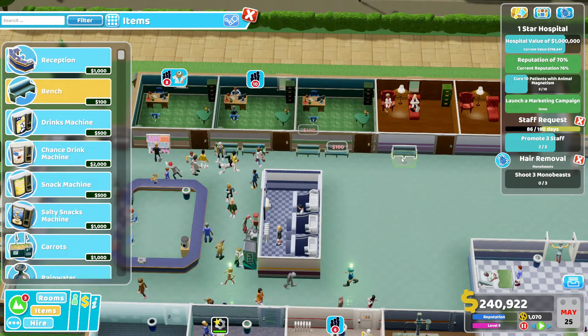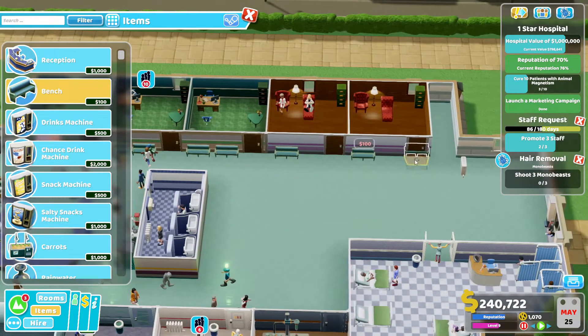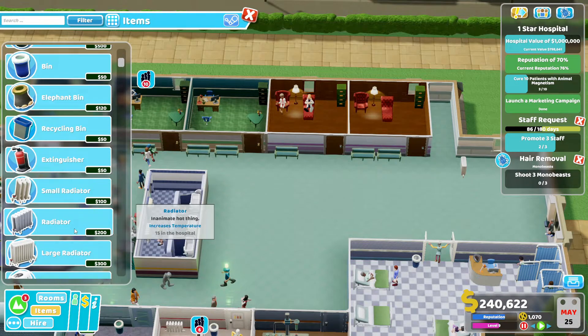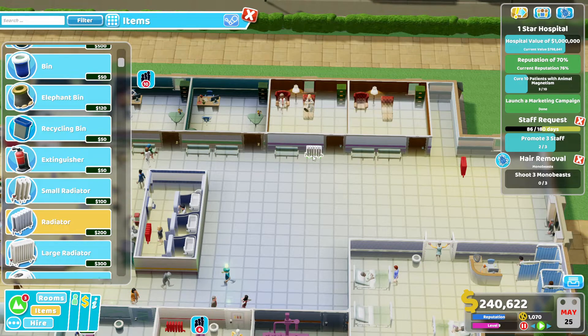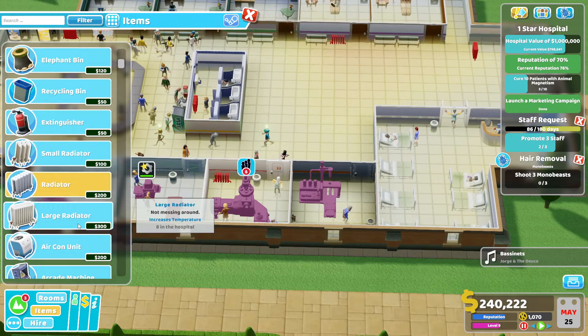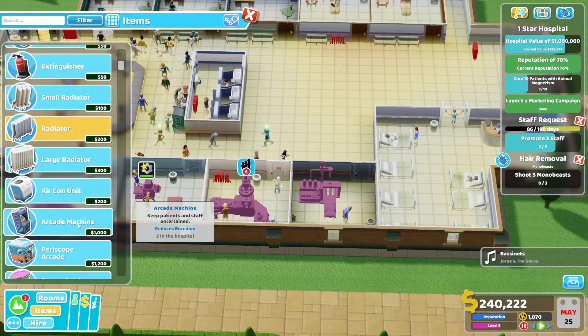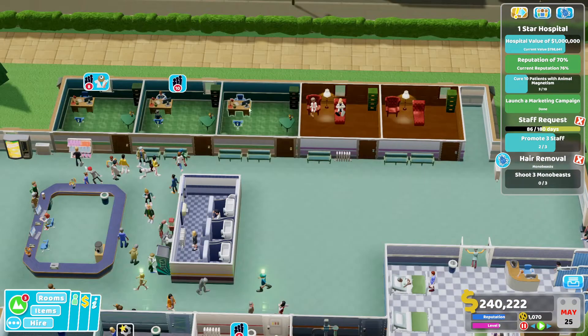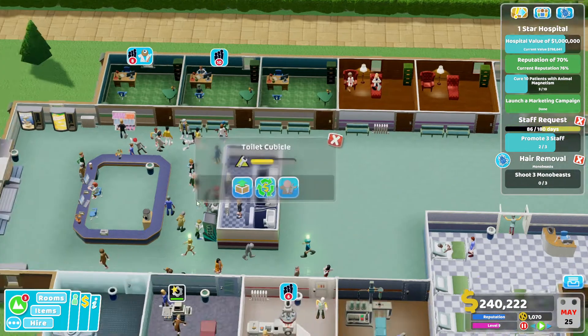We'll add some more benches. I probably need to add another radiator. We'll add some more benches. We probably need a radiator, so let's pop that one there. We probably need one down here. Oh, we probably could have done a big radiator, and that would have been good. I might increase the size of the bathroom.